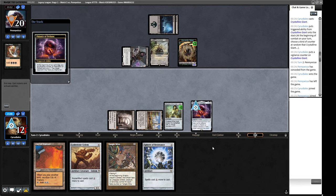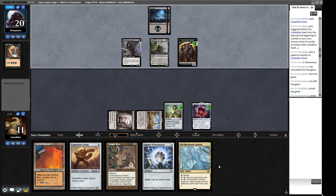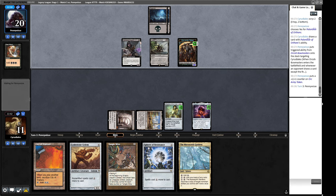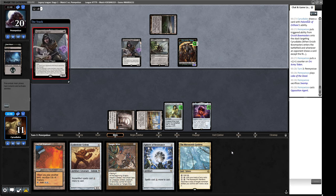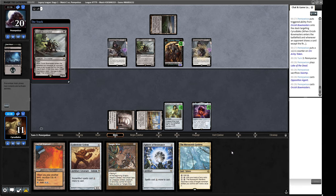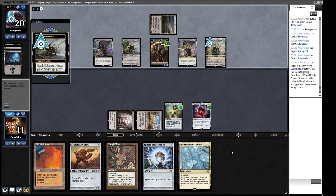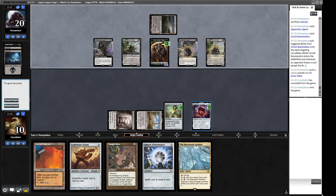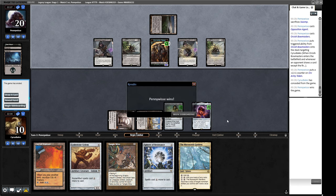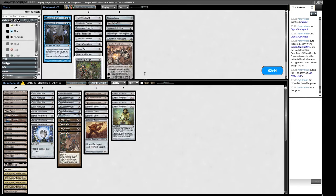We draw a Microsynth Gardens off Palantir — not great. Our opponent plays Lake of the Dead, another Opposition Agent, and a Bowmasters — tapping down four of their permanents isn't really going to help here since we're taking six-to-eight damage and are probably just dead. They're not as graveyard-focused as expected, and our Thorns don't look as good as anticipated — maybe we want more fair threats higher up the curve.